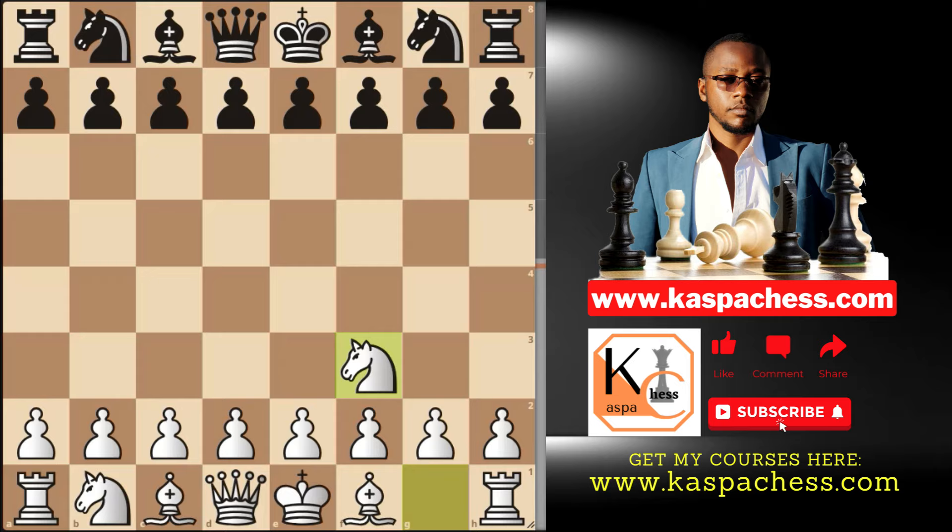Starting with the move Nf3, the Zukertort opening. If you check the Lichess database, you will find that pawn to d5 is the top played move. After which you can simply go pawn to c4, now transposing to the Réti opening. Dxc4 is never a good move. One of the moves you are going to see is pawn to d4. After seeing this, you can start thinking of the reverse Benko Gambit.